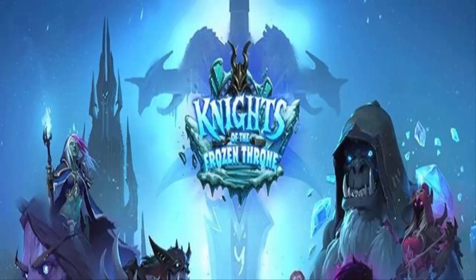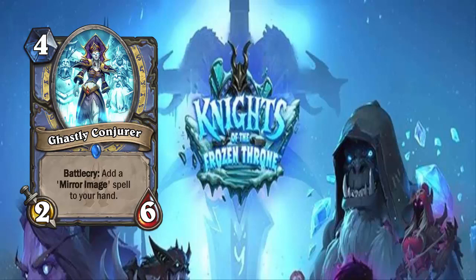Next up we have Ghastly Conjurer — a 4-cost 2/6 Mage exclusive rare. With a battlecry: add a Mirror Image spell to your hand. I dig this card. For free, 1-cost, give me two 0/2 taunts? I'll take that. I'm mainly looking down the scope at Quest Mage, because this is another tool you can add. It's also useful for that Archmage finisher — drop your Sorcerer's Apprentice, copy, copy, copy, get your clock thing to go off, drop the Archmage, and then fireballs for days.